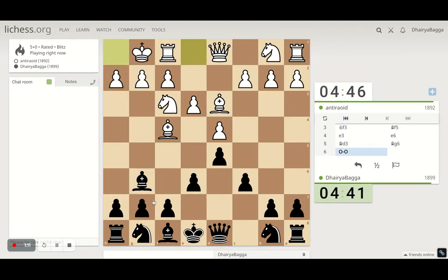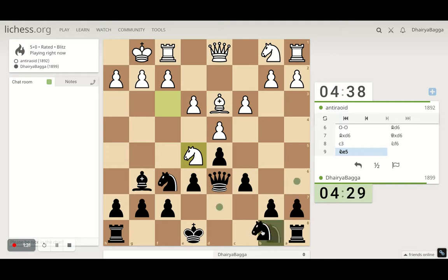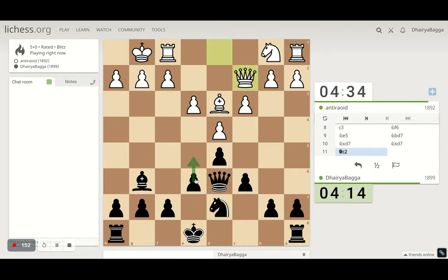I can develop the dark-square bishop, offering an exchange as well. It's an open position — he takes, I take with the queen. Knight is developed now, and I can develop the other knight as well, asking him to take if he really wants to. Taking with the knight makes more sense because I can play a pawn break in the center as well.